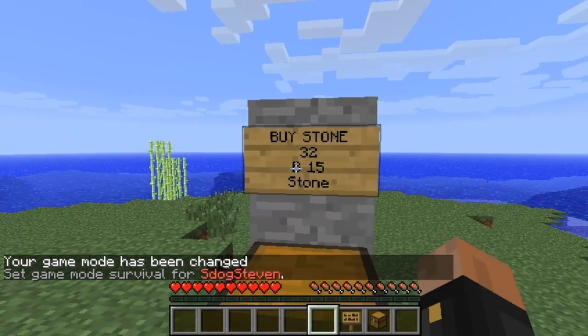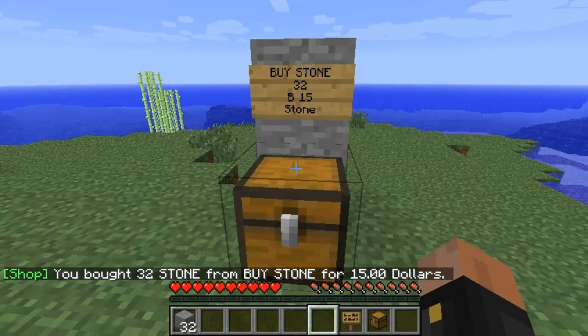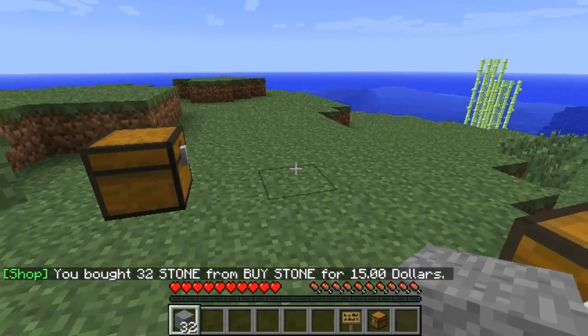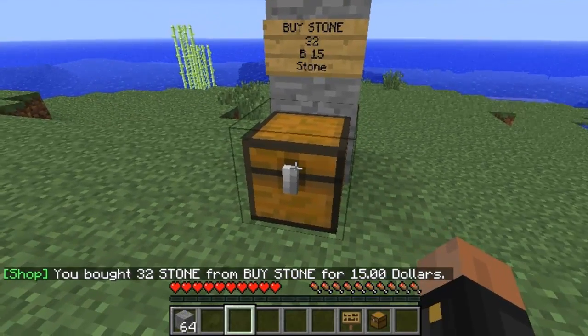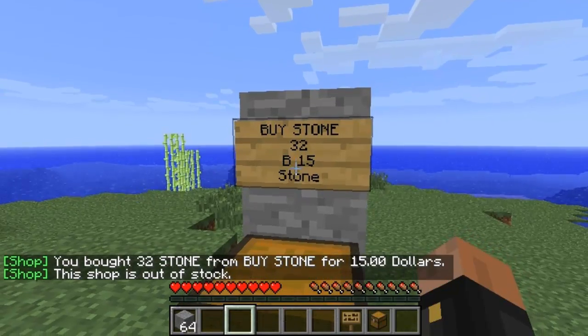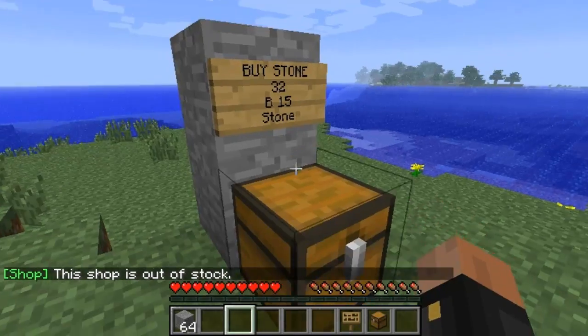I'm gonna right-click this and it's gonna purchase it, saying 'you have bought 32 stone for $15'. Now I have some stone. I'll right-click again and it purchases another set — now I have 64. The chest is empty because I put 64 stone in there, so if I right-click again it's gonna say the shop is out of stock. That's basically how to make a selling chest shop.